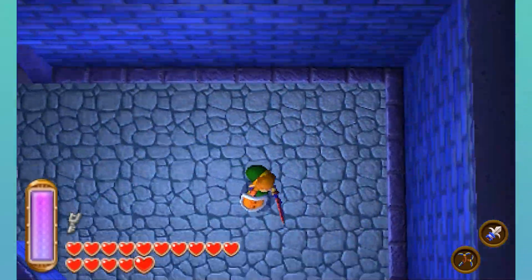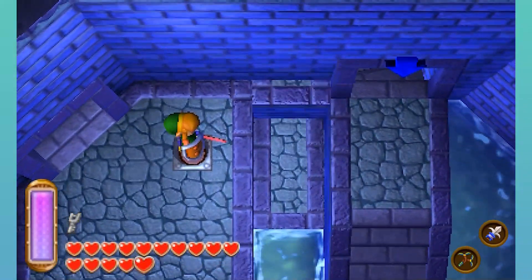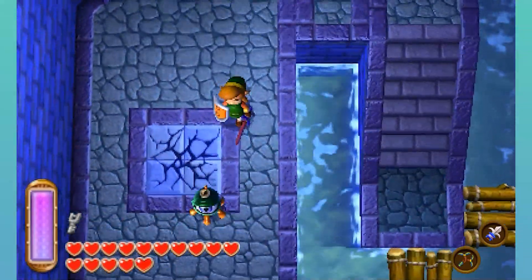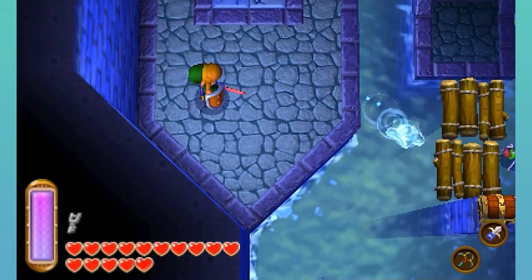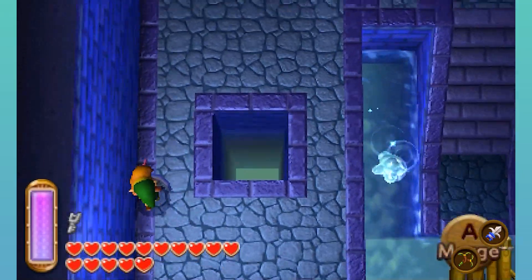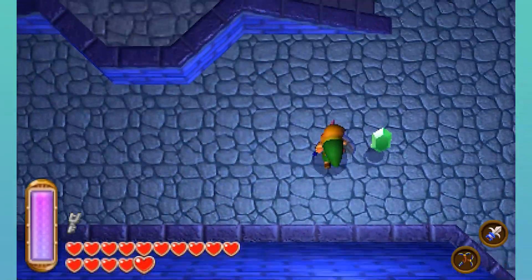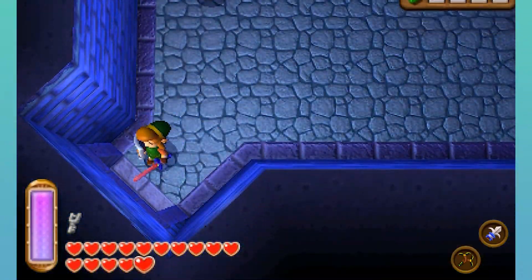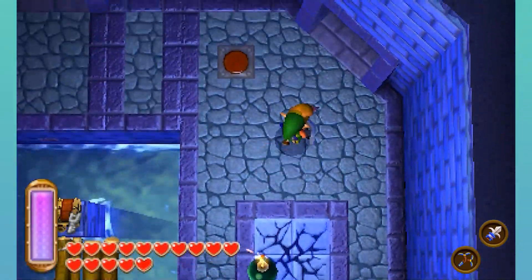Why did this raise up? Is this gonna fill up with water? Probably. A shortcut. I'm not gonna drop down just yet because I want to make sure I don't miss anything. 36 — that's divisible. Ah, that's no longer divisible by three. I have this weird obsession with numbers divisible by three.